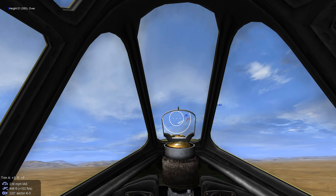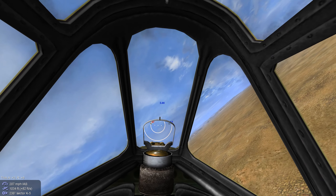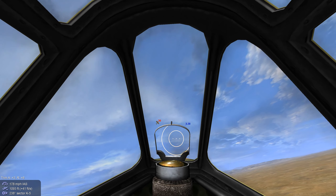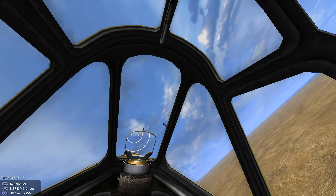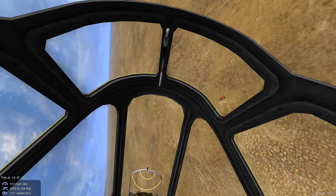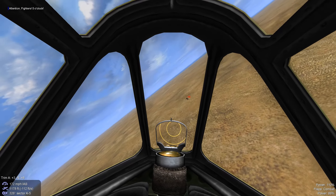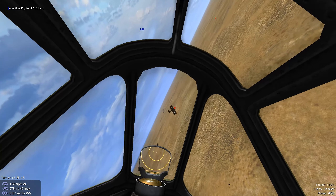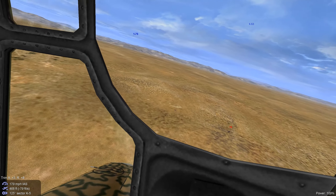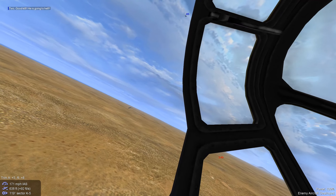Let's try to clear our wingman's six. Got him to break - got a hit on him. We may have gotten the pilot in the noggin as he loses it and goes in. Another air-to-air.